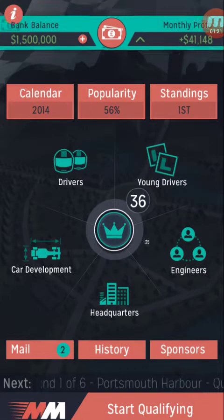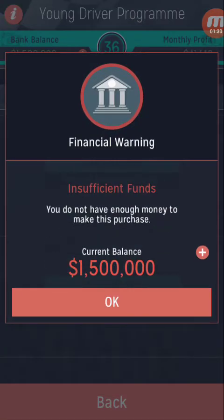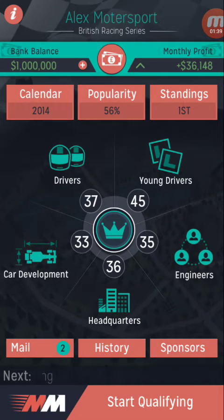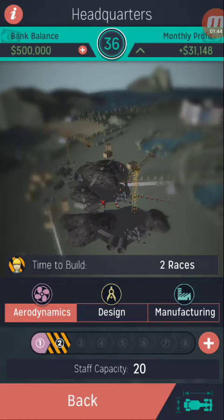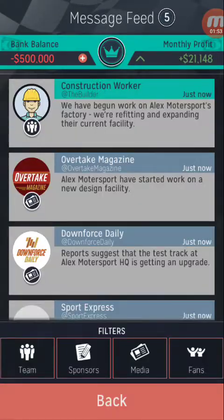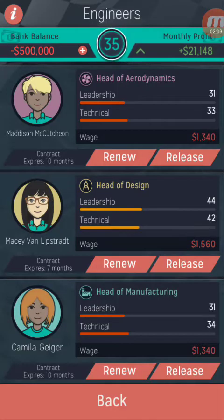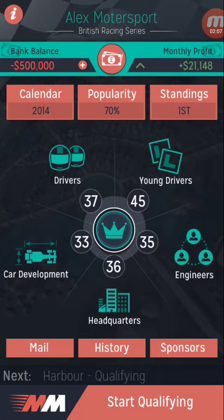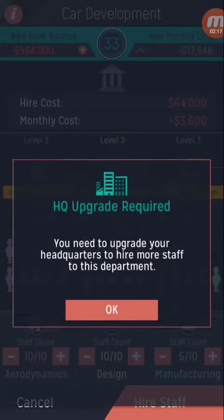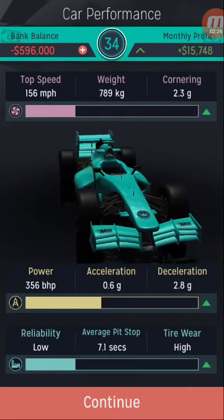We've got some alright drivers — wouldn't say they were brilliant, but you know. We can invest in the young drivers program; always make sure that you get the best drivers. Just trying to upgrade everything at the earliest point possible. Our bank balance is now minus 500, which doesn't sound good — probably isn't. Engineers? Yeah, why not, they'll be fine. Car development — just max out the staff. No point upgrading if you haven't already got the max staff. There we go, now everything's upgraded.